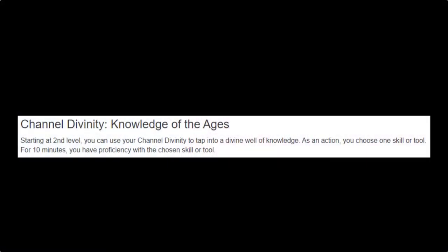At level two, we pick up our Channel Divinity: Knowledge of the Ages. This simply lets us gain proficiency in any skill or any tool for 10 minutes. It'll never be used inside combat — it's a pure utility channel divinity. In combat-heavy days, we're going to take advantage of the cleric's optional feature that lets us use Channel Divinity to regain spell slots. Outside of combat, this ability is extremely versatile. If you need to sneak, you're suddenly good at sneaking. It's a magical proficiency — including tools — so if you need to craft something, you're now proficient in Smith's tools. This feature and the expertise we get at level one carve out the Knowledge Domain niche: a skill monkey, something usually only found in rogues or bards.